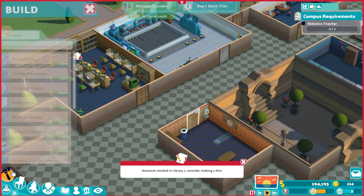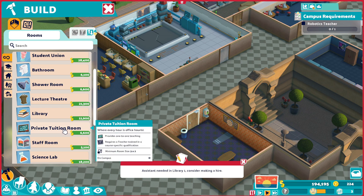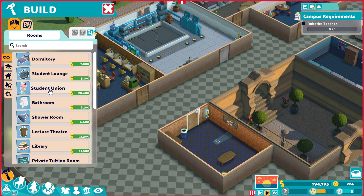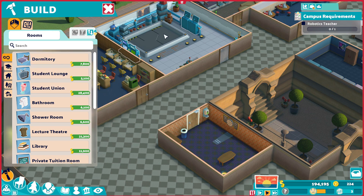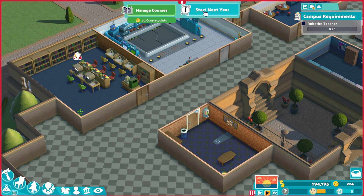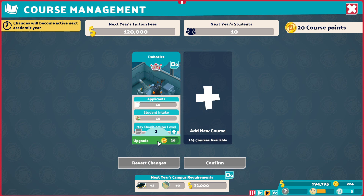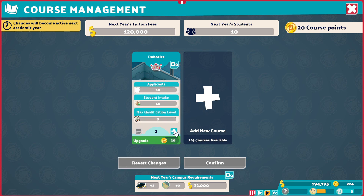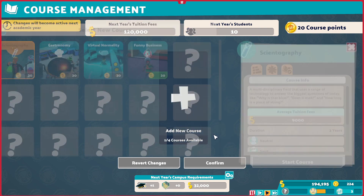I think that's mostly everything. There are obviously a couple other things we're going to want to add, like private tutor rooms, student union. But as for right now, I think I'm ready to start a new year. Change courses - I have 20 course points. Where did I get those from? Get upgraded already? Is it because we leveled up? I think it's because we leveled up.